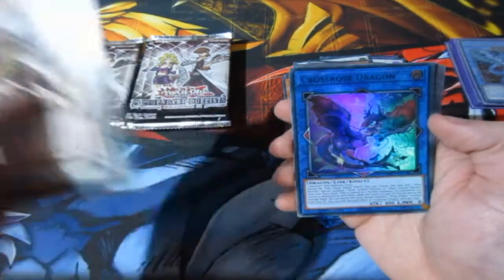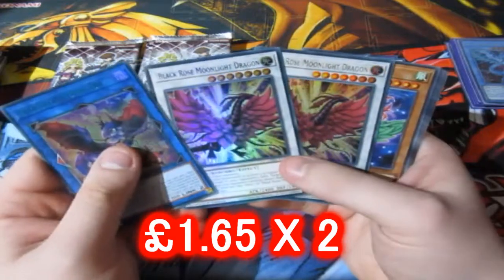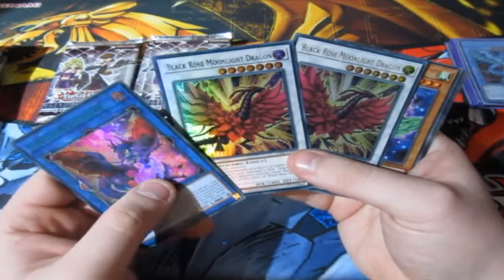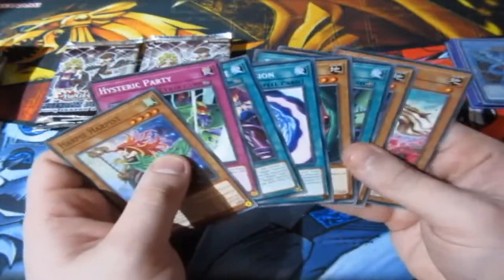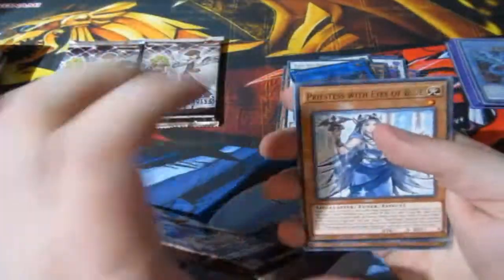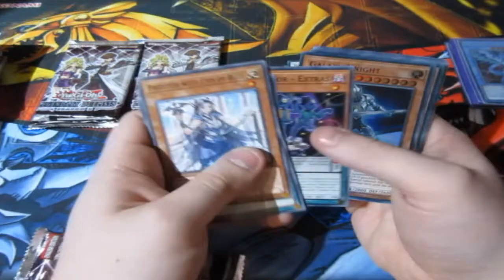Cross Rose Dragon — a Link Monster! That's new, I'll take that, that's really cool. We've got Moonlight Rose again, a double Moonlight Rose. Black Rose Moonlight Dragon — a double, one purple writing and one normal gold writing. I'll take that any day. We've only got three packs left. We've got Princess, a Priestess of Eyes of Blue. Come on, any more good ones?